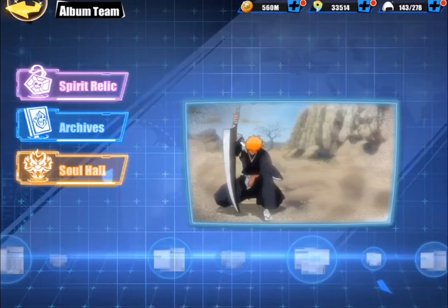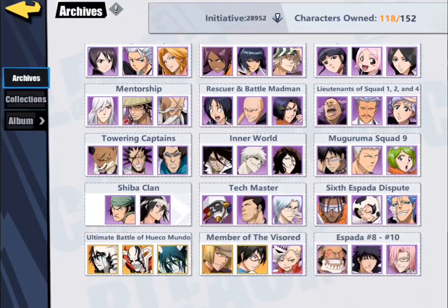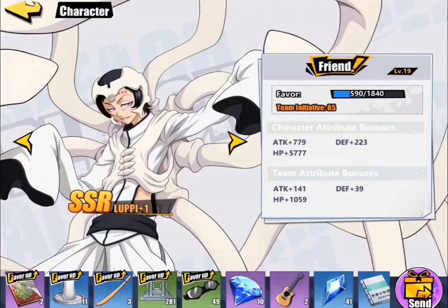Since we're on teams here, let's go ahead and look at this. One thing you'll notice at the top is it says initiative. I have about 29,000 initiative. Whoever has the highest initiative will go first in battle, and the single most important thing for initiative is these archives right here. As you level up the characters, you will increase their initiative across the board.